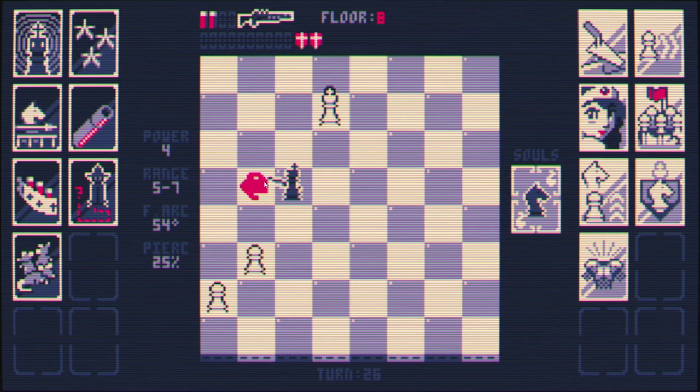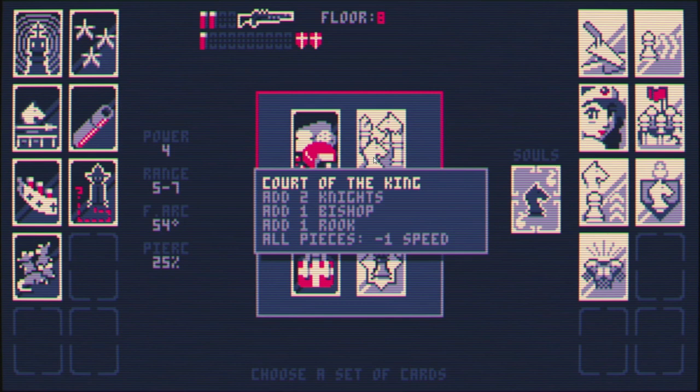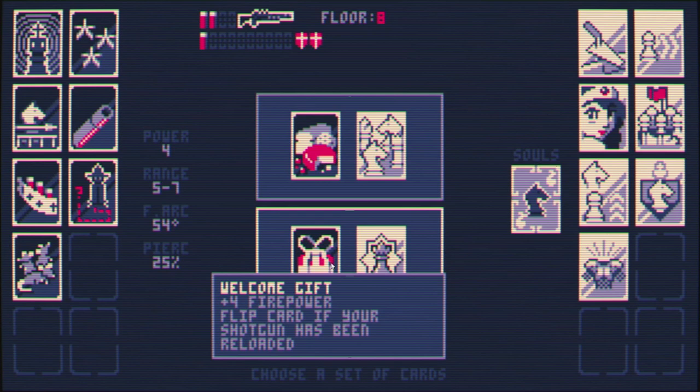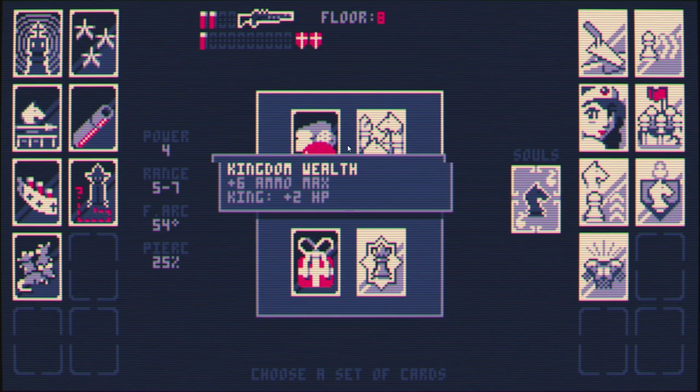Sure, we'll take it. Stab the king again. I killed him with the stab. I don't like it. Caltrops paired with this could be really good — nerfing the speed. Should be decent. This could also be good, especially with our range being 5 to 7. Can't kill the queen though. Is it a problem? I don't think so.